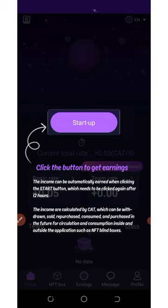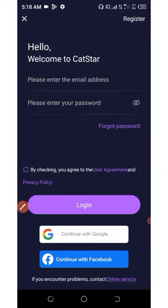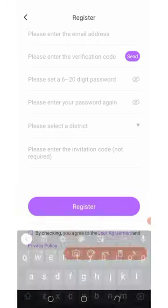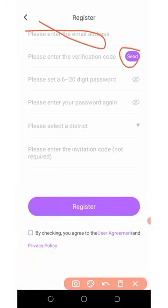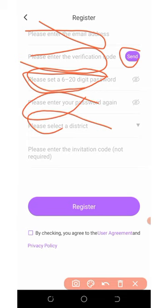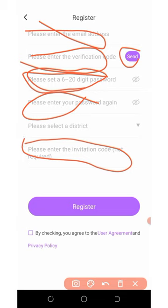Right here you're going to need to start mining. To do that, click on 'Start.' Then you're going to create an account by clicking on the Register button at the top right of the screen. Enter your email address, click 'Send' to send a verification code to your email, enter the code, set your six-digit password, confirm the password, and select a district. Then enter your invitation code — make sure you use my invitation code to register so that you earn some bonuses and mining hash power. Click the small checkbox below the screen and then click the Register button.